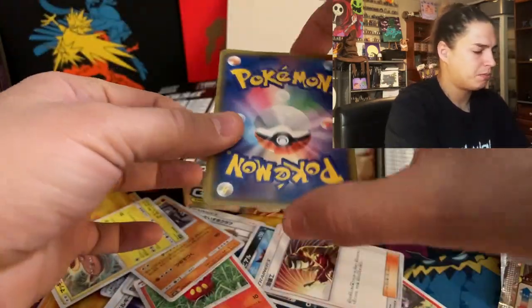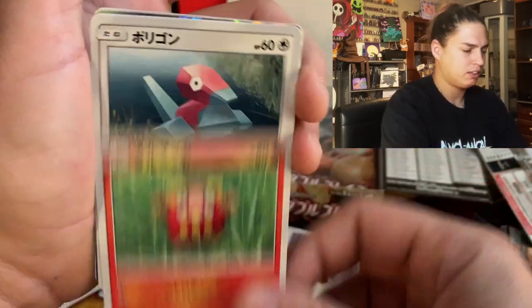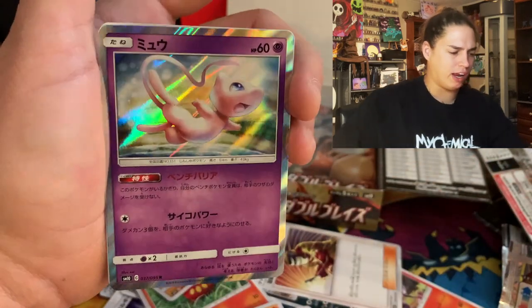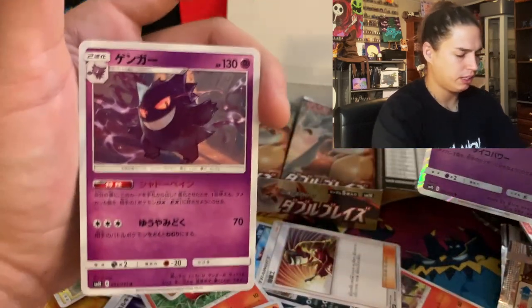Ooh, I bet that's a mew — darmanitan, porygon — called it! Oh, and look at that gengar, that's gas. How did I know?